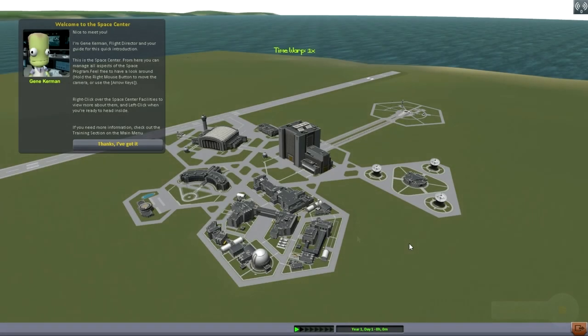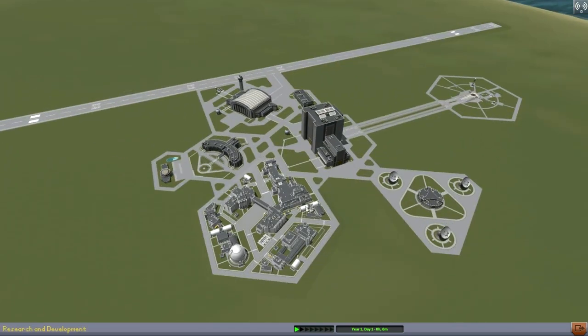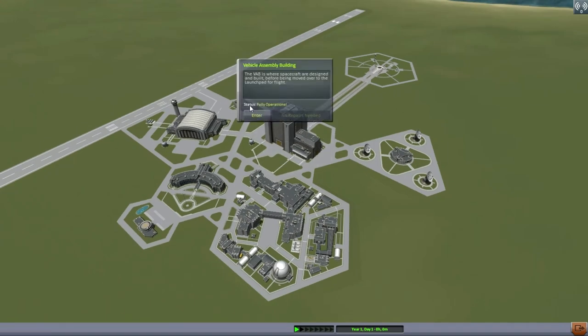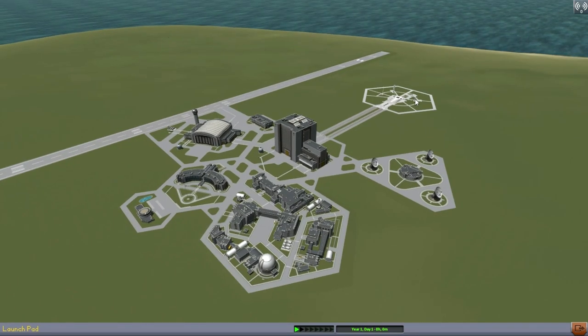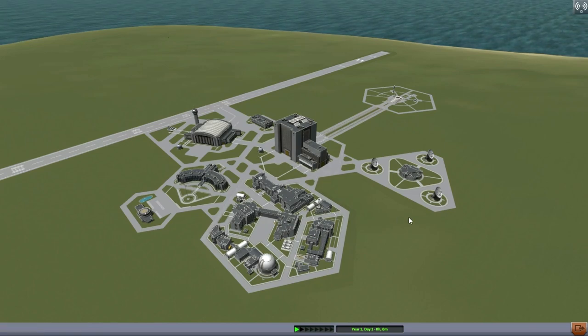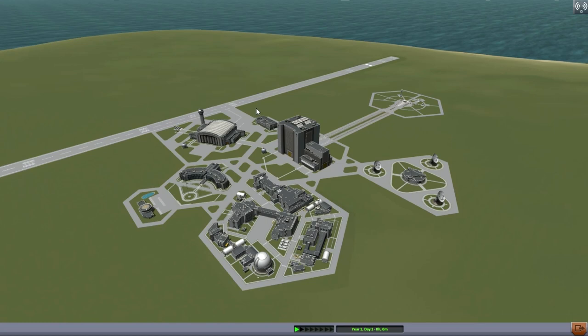The first thing you'll notice about sandbox mode is that we have much bigger buildings — lots and lots of buildings. They basically provide the same functions but they're completely unlocked. There's no limit to them. You can build craft with any number of parts, launch spacecraft with any amount of mass. We can't have science, reputation, or funds — there's no display of those things, because they don't matter in sandbox.